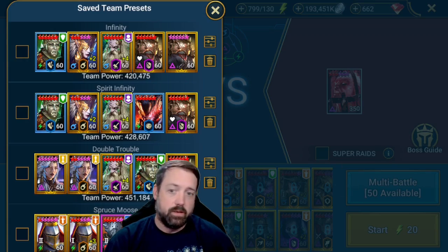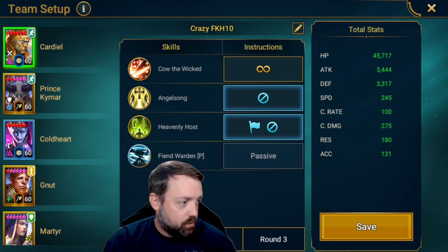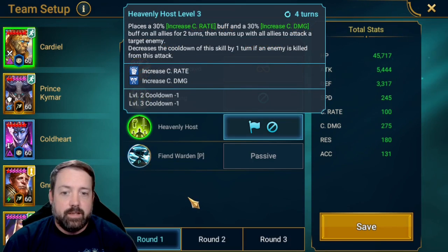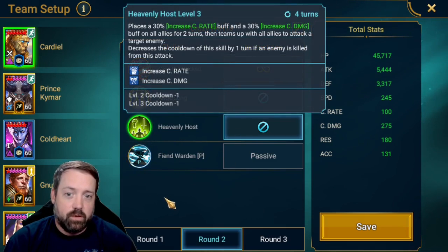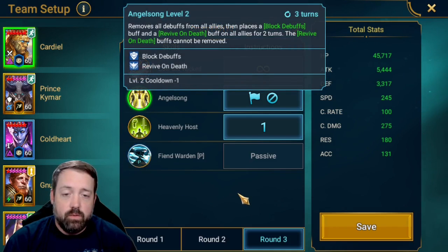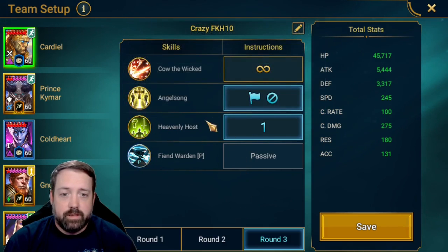As far as team setup goes, there are going to be some options — mainly to clear the waves. For Cardiel, we are going to open with his ally attack and then turn it off, so both his A1 and A2 are off once he opens with the A2. Then all we are using is his A1. For the boss, we are going to open with the A2, which is the block debuffs and revive on death, and then we are going to prioritize his ally attack from there.